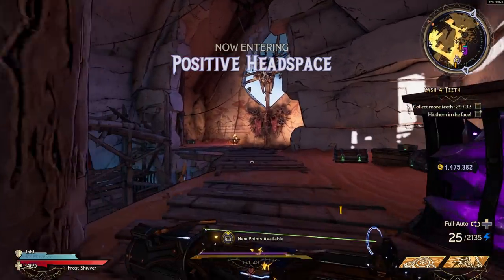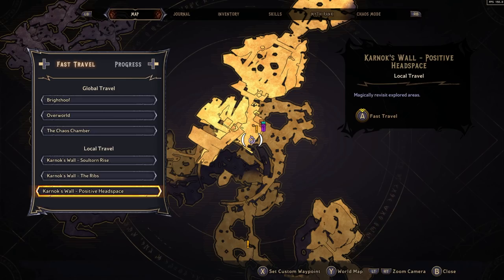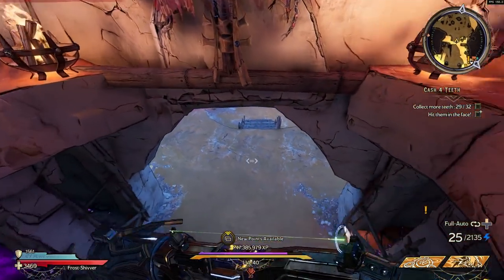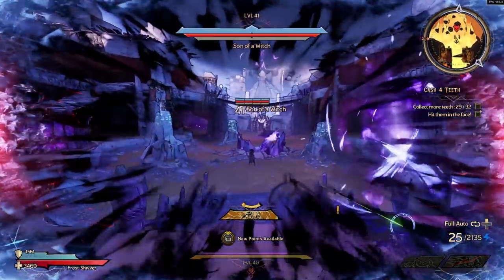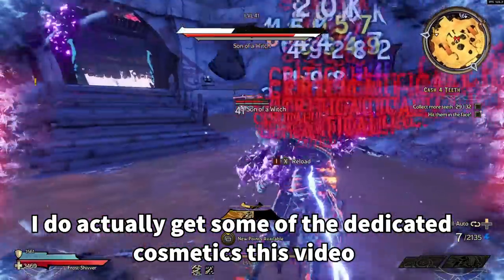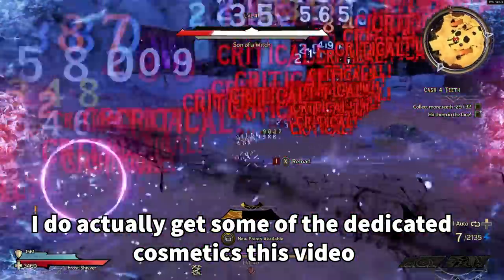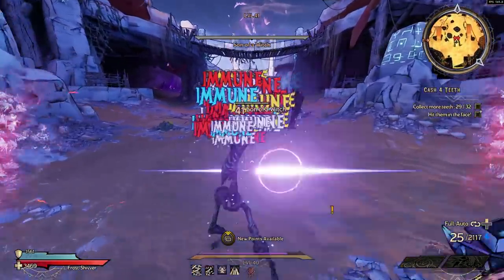Our first piece of headgear is the Ranger's Shade and it's going to drop from Son of a Witch on Karnak's Wall. You're gonna want to come to Karnak's Wall, Positive Headspace, and then drop down and fight Son of a Witch. There are a bunch of cosmetics to show so I'm not going to farm all of these until I get the cosmetic, because some of these took 30 to 50 runs per boss just to get the cosmetic drops. I just want to show you guys each of the boss kills and hopefully maybe we'll get some along the way.